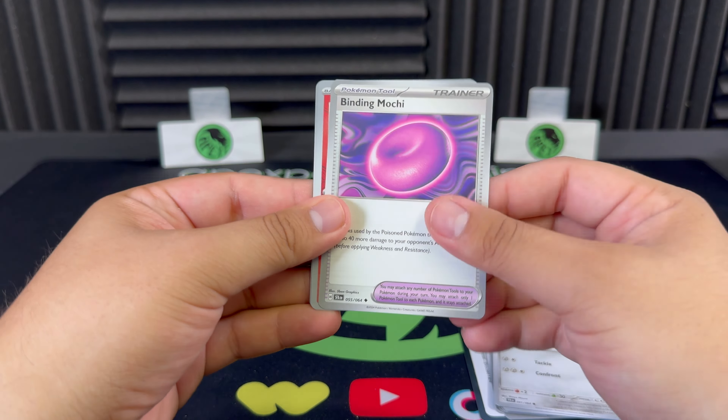Let's see — we get Academy at Night, Axew, and a Haxorus in the holo. Last pack magic, let's see! Comment down below guys — let us know, have you been getting good pulls from these ETBs?